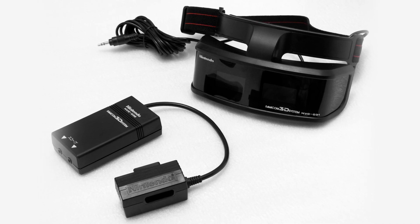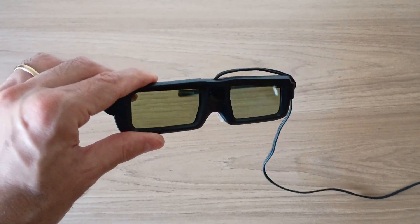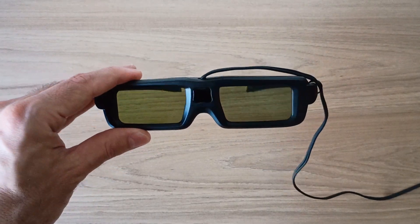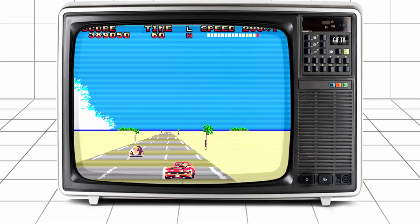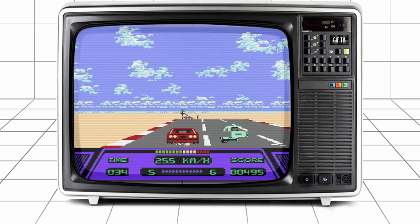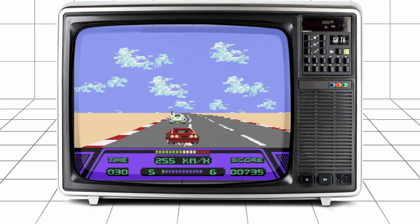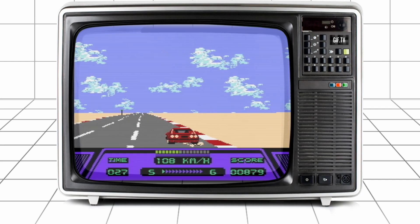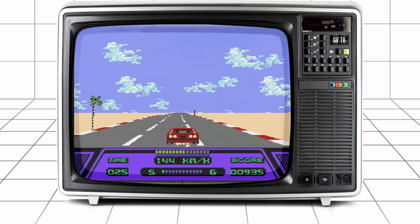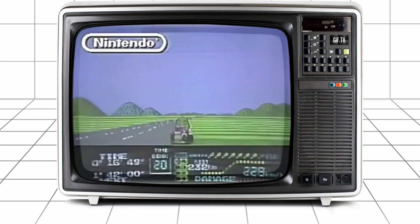Ever since I discovered the Famicom 3D System, I became very interested in trying it. Having built my own pair of alternative Master System 3D glasses, I knew the effect was interesting, and while games such as OutRun 3D ran at a very poor framerate, Red Racer ran a lot faster, so I thought Highway Star would look even better in 3D. Maybe that was the problem with Red Racer the whole time — the Anaglyph 3D just wasn't as good as the LCD shutter 3D.